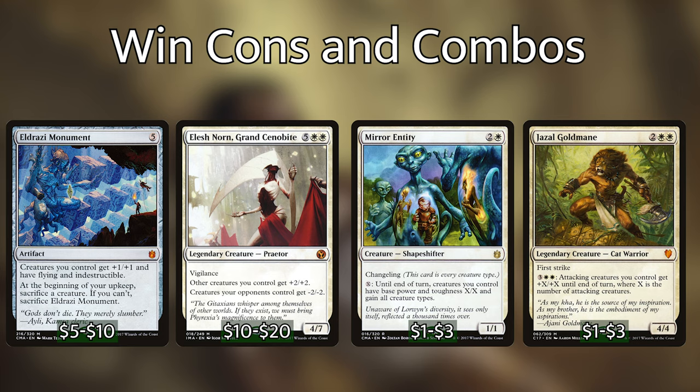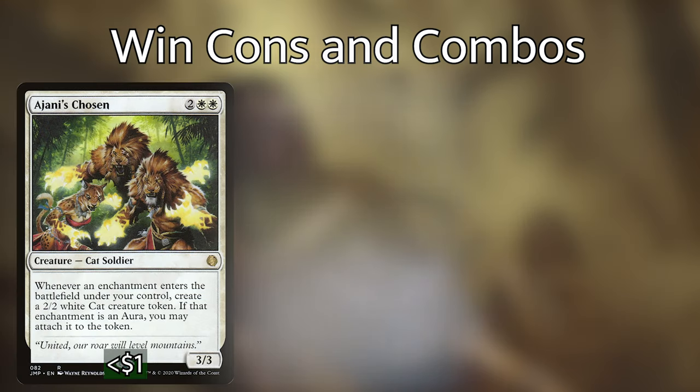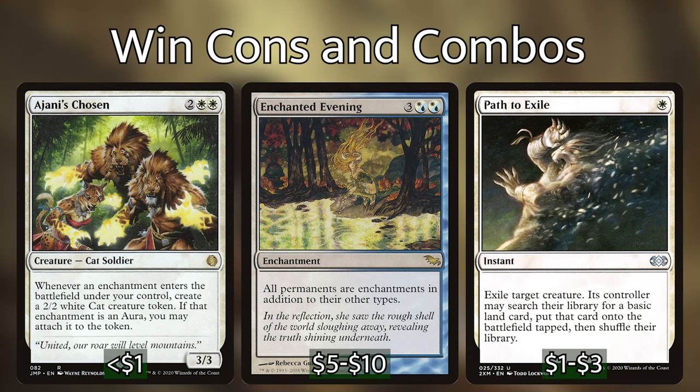In my other deck I am running two combos that will both result in us getting infinite creature tokens. The first combo consists of Ajani's Chosen, Enchanted Evening, and a removal spell that can get rid of either of these two first pieces. Ajani's Chosen says that whenever an enchantment enters the battlefield under your control you create a 2/2 cat token — and it does not say that you may, you have to create that token. Enchanted Evening turns all permanents into enchantments in addition to their other types. These two together create an infinite loop that if not forcibly stopped will result in the game ending in a draw because the loop does not end. So with a Path to Exile in hand, after you've made let's say 2 billion cat tokens, you can hold priority after Ajani's Chosen trigger and exile him — and voila, you have 2 billion cats.